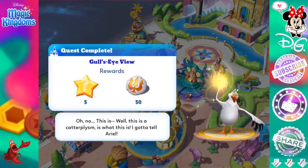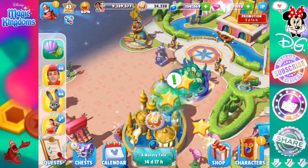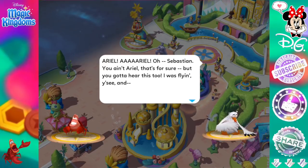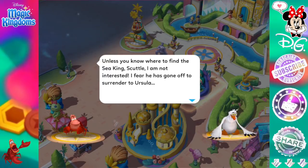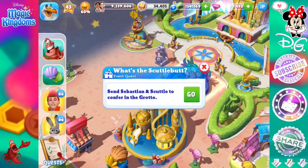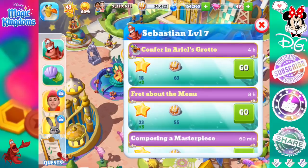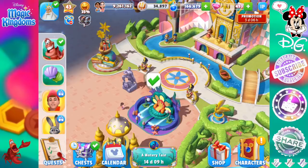Quest complete. Unless you know where to find a sea king, Scuttle, I am not interested. I fear he has gone off to surrender to Ursula. Surrender to? Oh no — well, this complicates things considerably. I got news for you, pal, and it ain't the feel-good kind. What's the Scuttlebutt? Send Sebastian and Scuttle to confer in the grotto — they are now off to do that for four hours. Wow, this is taking a long time to unlock Ursula. I mean, great dialogue — I'm absolutely loving it. But still.